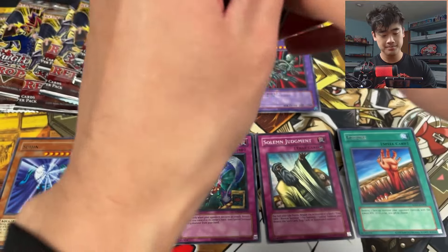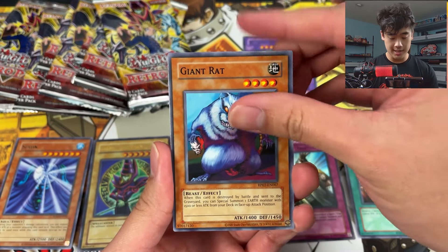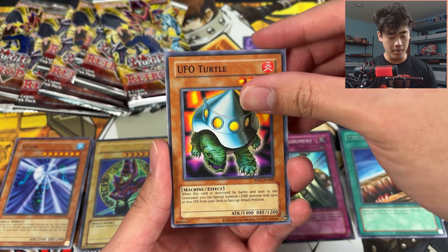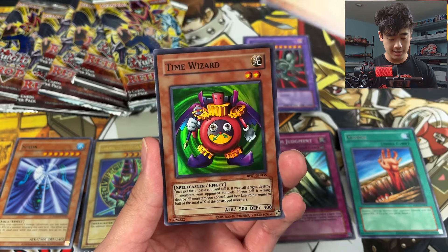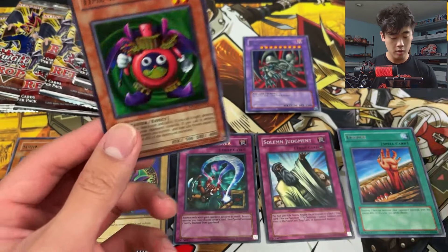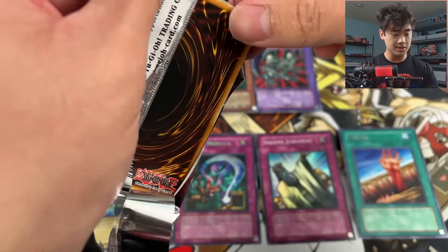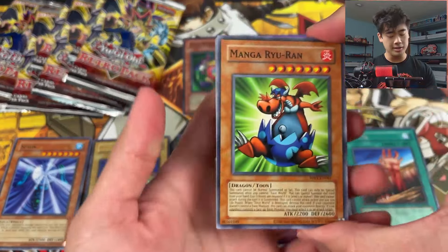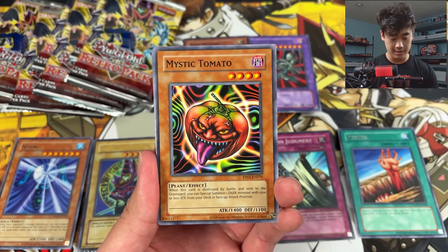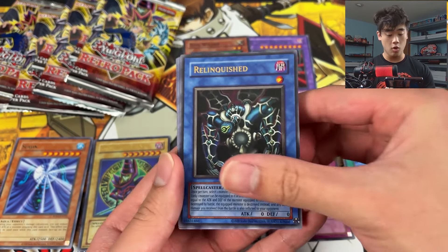This set is so good. The value on these cards is actually not bad, but it's still kind of early since a lot of people probably bought their stuff online. We'll have to wait until everyone gets their stuff — probably around Tuesday — before we actually see where prices are going to settle. Nice Time Wizard!